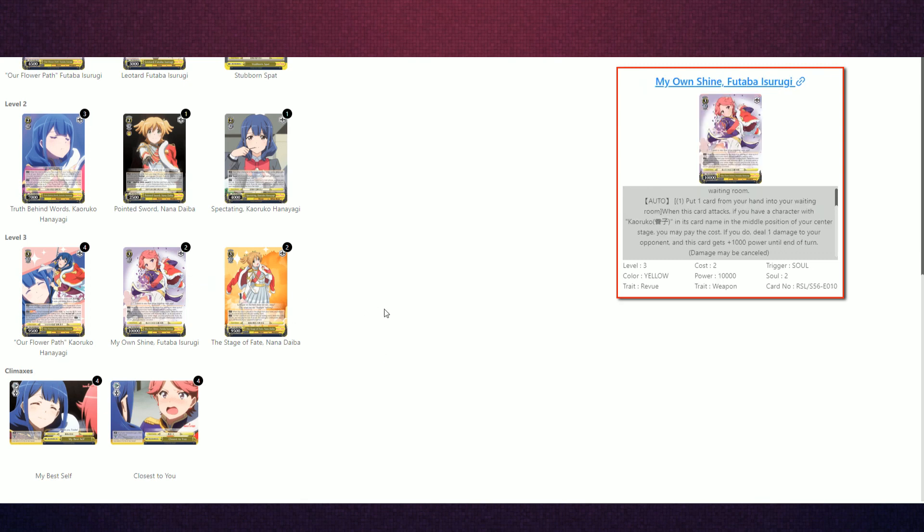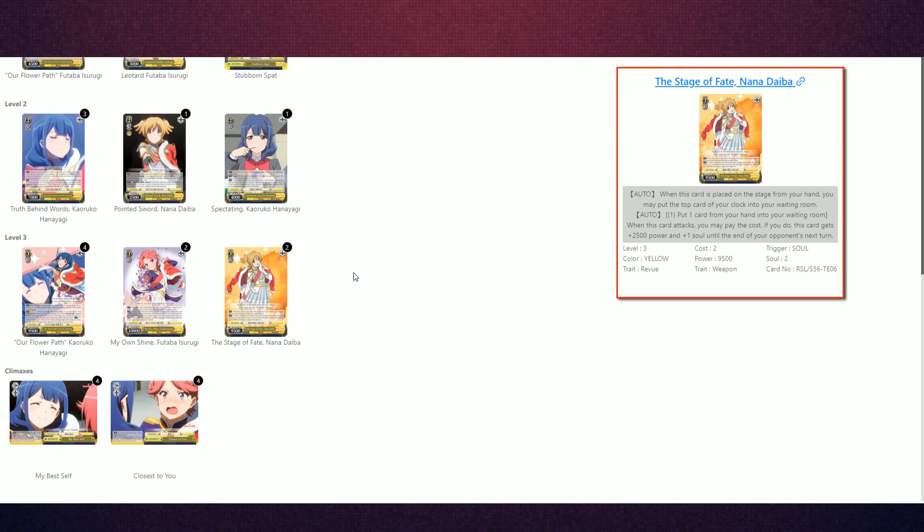We have the level three Futaba — it's more for digging since it's a draw-to-ditch-one on play if we're looking for the climax. It also has a secondary effect: pay one, ditch one card to the waiting room, and if you have a Karako in the center stage, this card gains an extra 1,000 power and you can deal one damage — another way to push for in-game. This deck doesn't have many healers. The two healers of choice are the TD Die Banana. It's a healer on play with a secondary effect of pay one, ditch one — this card gains 2,500 power and a soul, becoming 12k base with a climax, 13k, with four souls. So you can side a level three for one if you need to finish the game, which is a cool trick alongside being a healer.